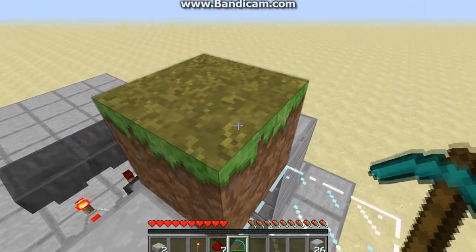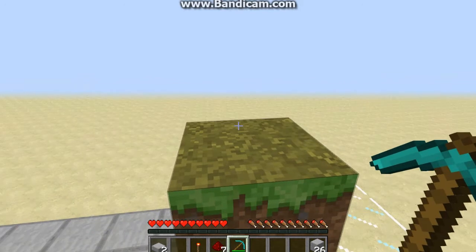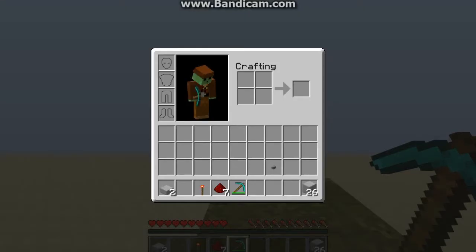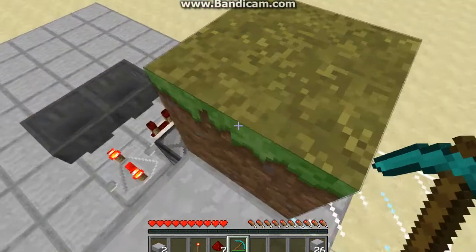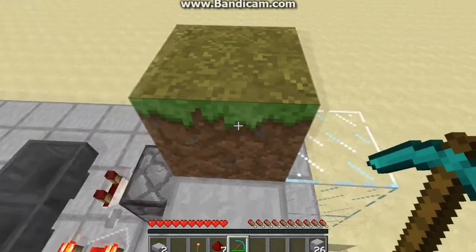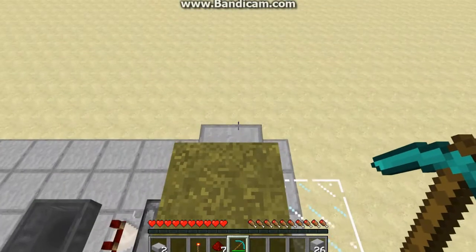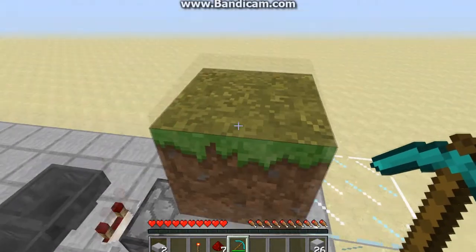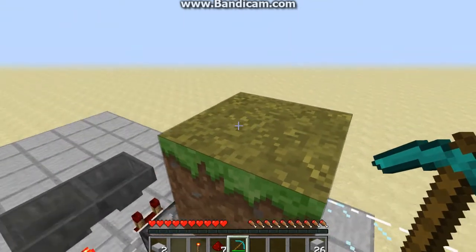So this grass block is where the chickens are going to spawn. You're going to have an air block right there and then the spawner above it. Keep in mind that this isn't purely vanilla survival — it's more of a survival map. So if you find a chicken spawner, I think it only works with chicken spawners because they're the only one-by-one mob, if I'm not mistaken. If you find a chicken spawner, go ahead and build this. It's not for throwing eggs and trapping the chickens.